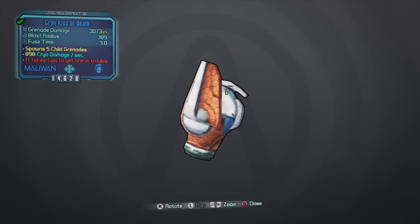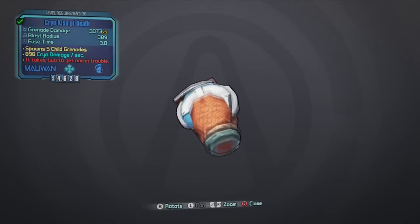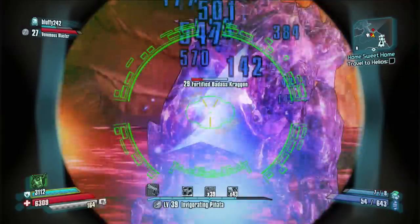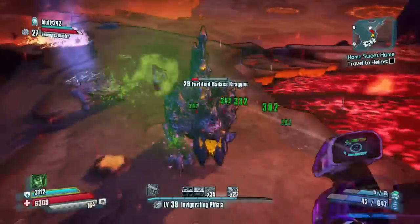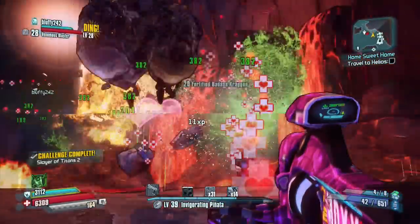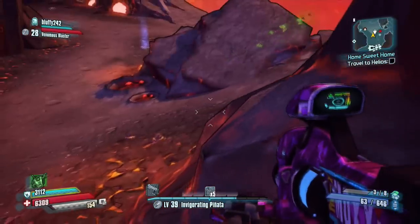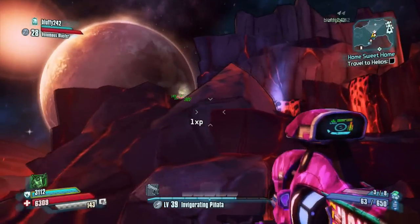Now for the grenade you get out of this chest: the Kiss of Death. You can get this grenade styled to have shock, incendiary, corrosive, explosive, or even no elemental damage at all. This grenade made an appearance in Borderlands 2 as well as Borderlands the Pre-Sequel. It is a homing grenade that deals elemental damage over time until the target dies or the grenade detonates. Upon the grenade's explosion, it sends out a life orb that heals allies.